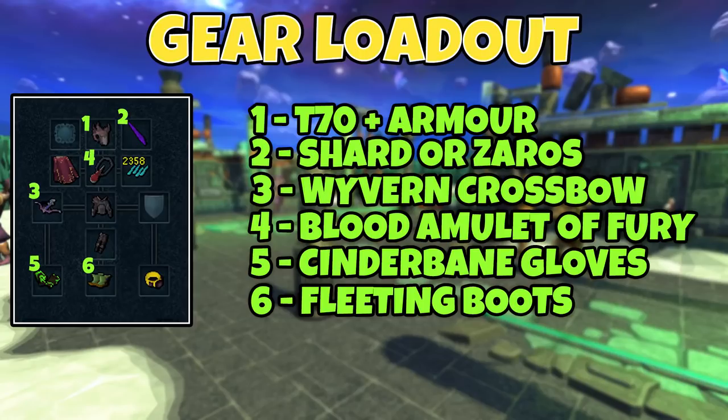I'd recommend having a Blood Amulet of Fury so that you can get some heals. You don't need an aura to do this method, you don't need food — I'm able to sustain myself just off Soul Split and the Blood Amulet. Even if you don't have all of these things you can just bring a couple of sharks and that will suffice. Cinderbane gloves work a charm here and will be best in slot because the monsters we're going to be killing are susceptible to weapon poison. Fleeting boots are also pretty nice here because being able to move while using Rapid Fire is fantastic, as there is a lot of moving back and forth in the arena. However, if you don't have these, any range boots will be fine — Silverhawk boots will work perfectly.